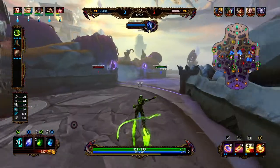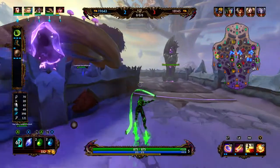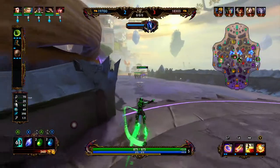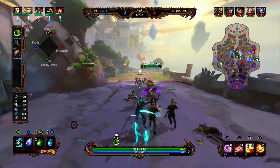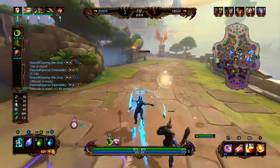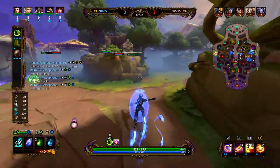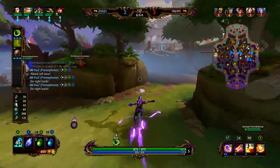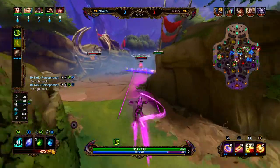This is going to allow us to stay in lane a lot longer. We are going to be able to look and appear weak, and then maybe get them to over-commit. Land some abilities, regen some health, pop the 2 to also regen some health. By buying Gladiator Shield, we are trying to bait them into engaging.